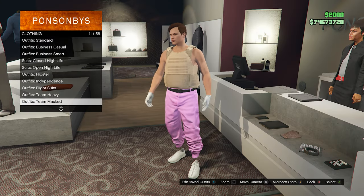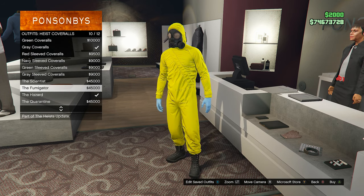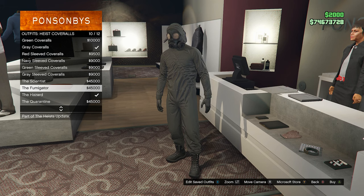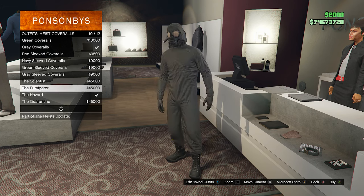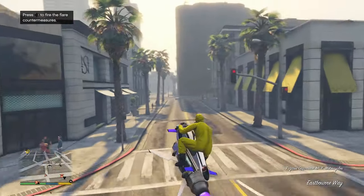Now back out once, go all the way down to heist coveralls which is gonna be in slot number 13. Go all the way down and equip any one of the bottom four. I already bought the Hazard in the past so I'm just gonna equip that one.